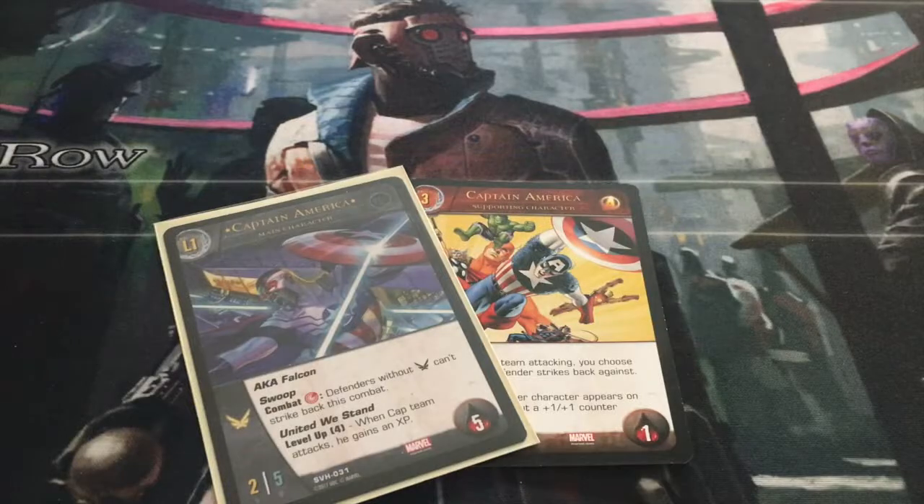With Captain America level two, Sam Wilson, he gains a superpower called Shield Toss, so that actually means he's been designed with his shield in mind. You don't actually have to wait to find his equipment or dig through your deck to find Captain America's shield to equip it to him. It keeps the game much more fast-paced to just say Captain America comes with his shield — that's the default in the comics, as he pretty much always has his shield.